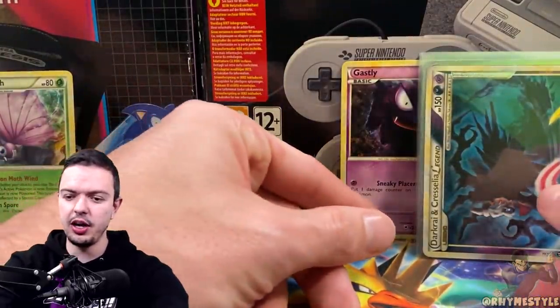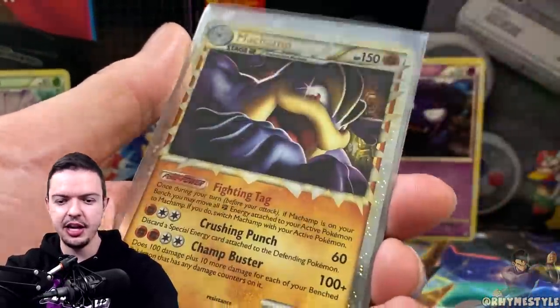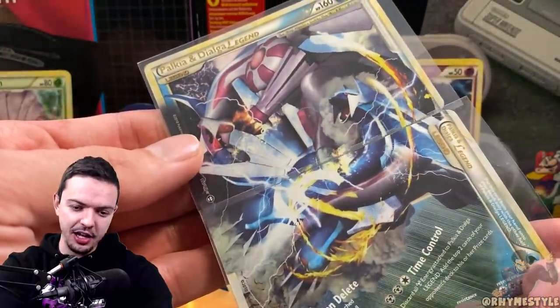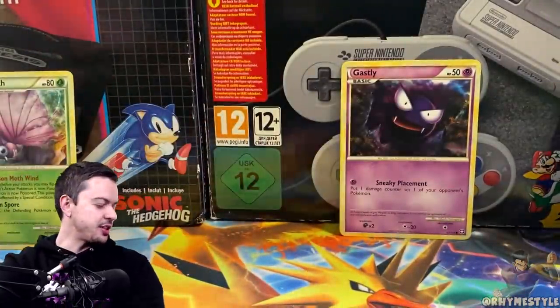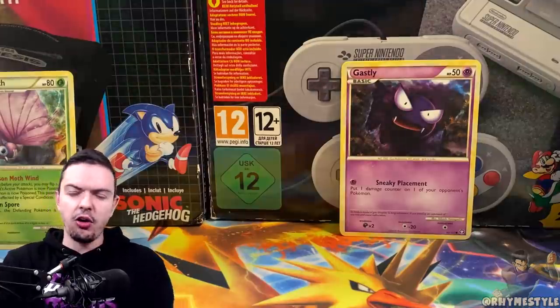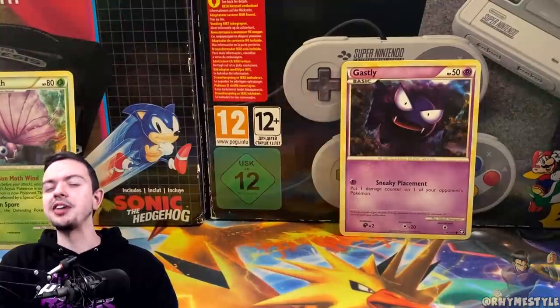That's so crazy to me — a Porygon-Z and a Magmortar. Because in part one, I'll remind you: I got the Dark Raichu, the Electrode, Machamp, Absol, Yanmega, and then I literally pulled both the Palkia and the Dialga legend cards back to back almost. And then part two, all I have to show is these three. Crazy. Anyways, I'm gonna get to editing — I hope you enjoy. Hit that thumbs up, let me know your thoughts on future openings, what else you want to see opened from the Heart Gold Soul Silver series. Let me know your favorite Pokémon pulled in this video. Thank you for watching, my name is Romstar — I'll see you in the next video, peace.